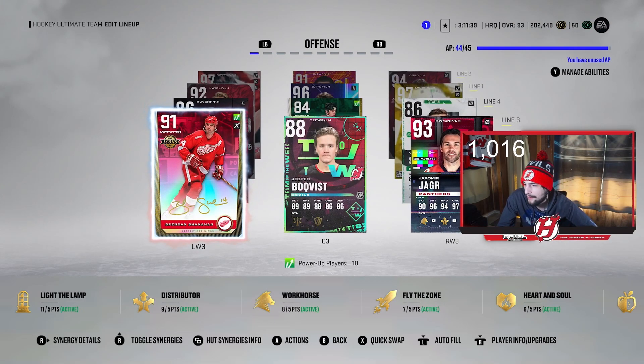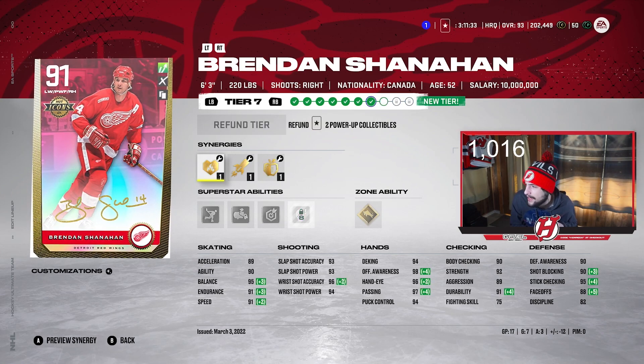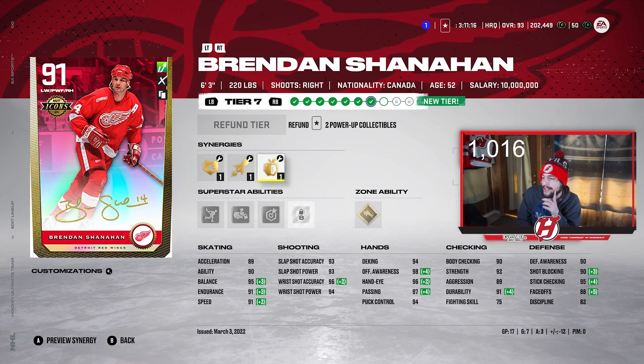Third line, we got Power Up Icon Brendan Shanahan. We only have him at tier 7 right now — we definitely want to get him to tier 10 pretty soon, but unfortunately that's where he is currently. He's 6'3", 220 — a big boy. 89 Excel, 90 Agility, 95 Balance, 91 Endurance, and 91 Speed. His shot is 93, 93, 96, and 94 — a tremendous shot. 88 faceoffs, not even bad for a winger, but I'll definitely play him on the wing. Shanahan is a fun card to use — former Devil as well.